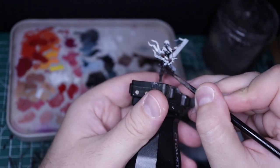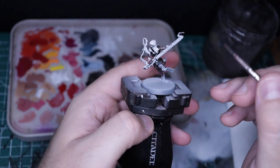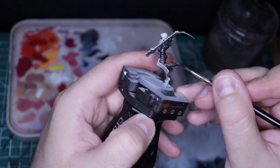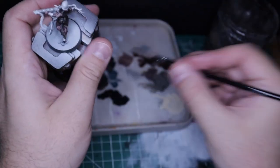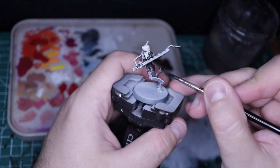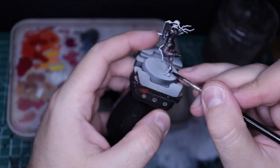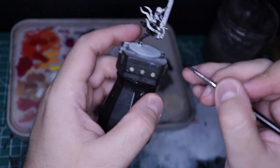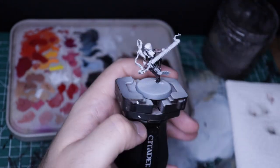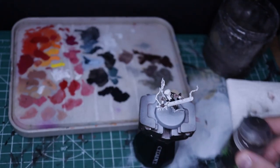I will go with classic skin color, a red headpiece, black volleyball gear, black sports shoes — don't tell me that's not what they look like — and a silver chainsword with gold details. I'll go from Corn Red to Fire Dragon Breath for the headpiece, from Abaddon Black to Incubi Darkness to Grey Seer for the clothes, and from Leadbelcher to Stormhost Silver for the weapon. As for the skin, I will be playing around with Rhinox Hide, Mournfang Brown and Barbarian Flesh. Now on with the story.